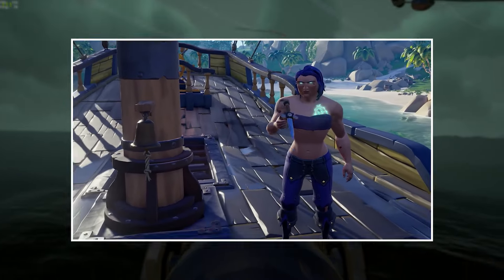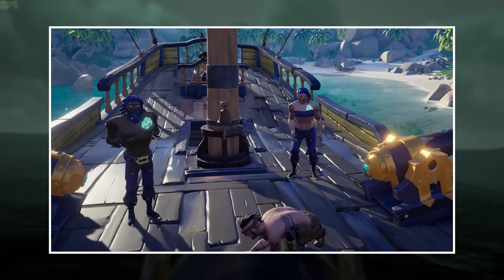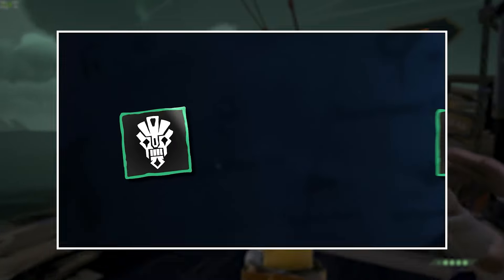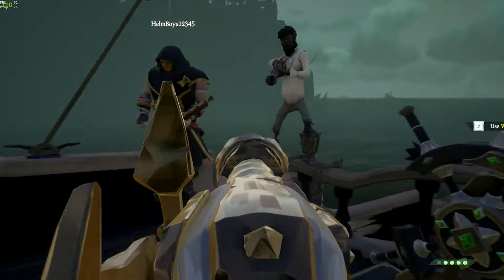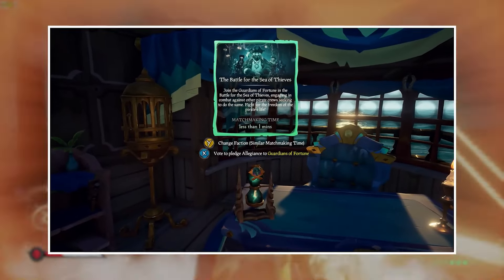The third curse is the Legendary Curse from the Legendary Cosmetics set. This curse is pretty interesting as there have previously been other ways to obtain it. For example, if you played during Season 1 of Sea of Thieves and reached Renown level 100 you would have unlocked it back then. But since then it has been re-released and is now obtainable through reaching Allegiance level 105 in the Guardians of Fortune.